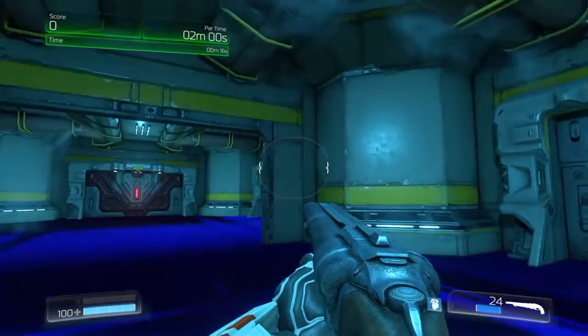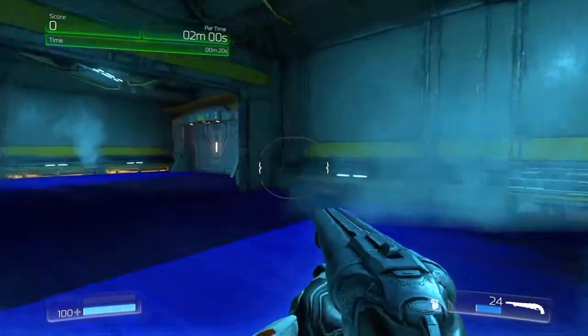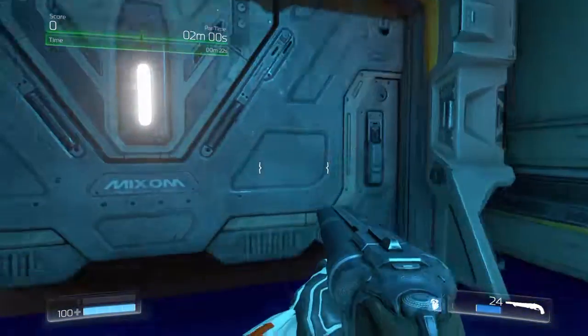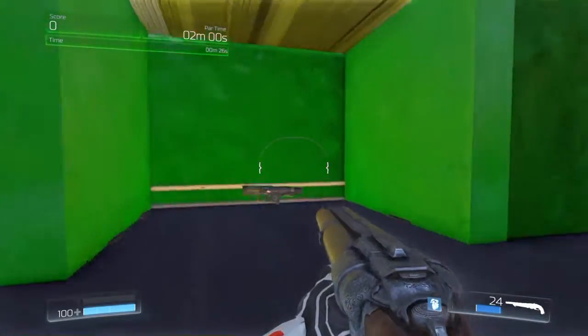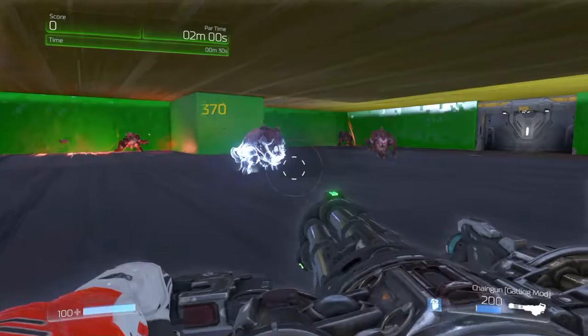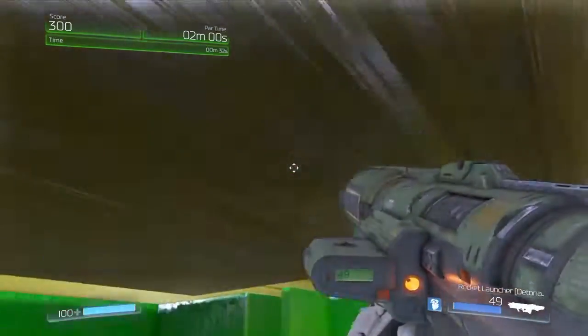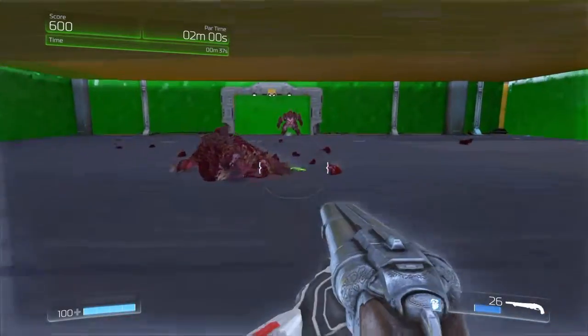Hello everybody, this is RockCardGamer45 here with some more Doom Snap Map levels. We're playing level 8, Tricks and Traps. This is probably good — it should be like an original. There's the rocket launcher and there's the demons. Looks like they've only come in a few at a time. I swapped the wrong gun — I want my double shotgun. That's better.